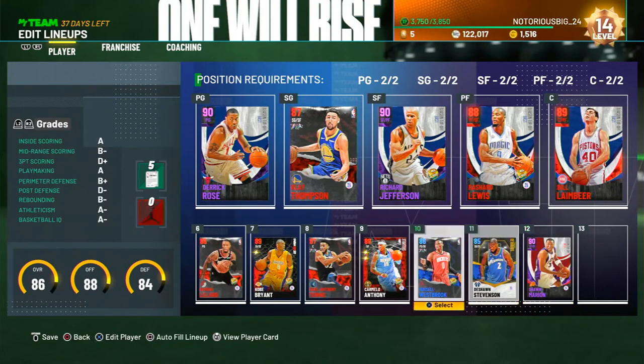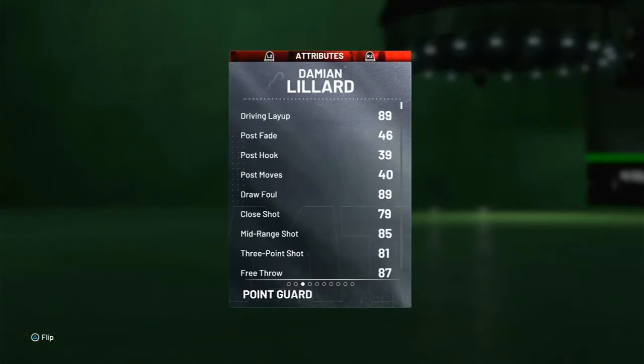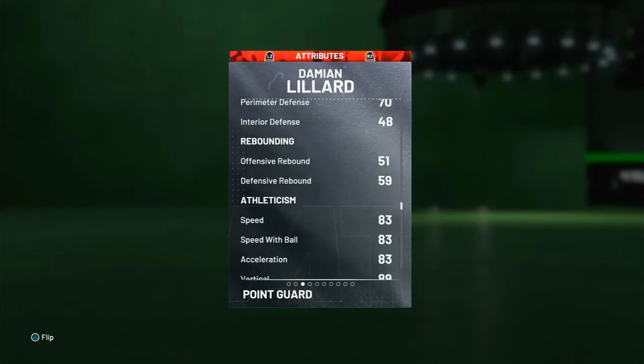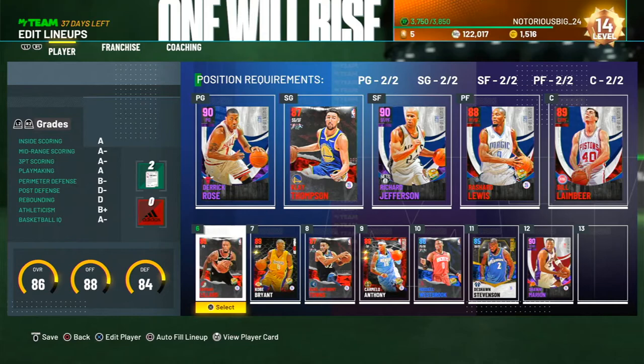At point guard, we got Derrick Rose. Y'all may think he's not cheap — he's about 30K. So if you don't want to use Derrick Rose and you don't want to spend 30K, that's fine because this is a budget squad video. Use Dame. Dame can do exactly what Derrick Rose does — he can shoot better, actually. He's got the good driving dunk and the speed. So that's the point guard. If you don't want Derrick Rose, switch him out with Dame.